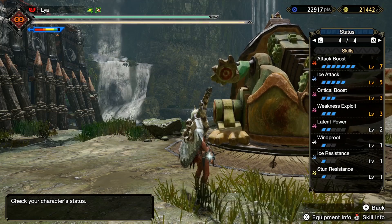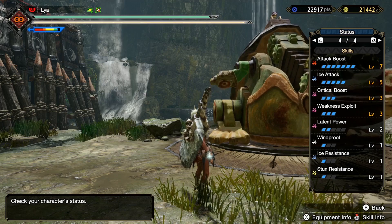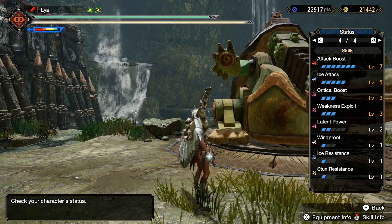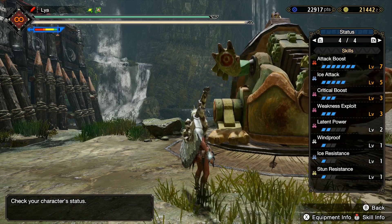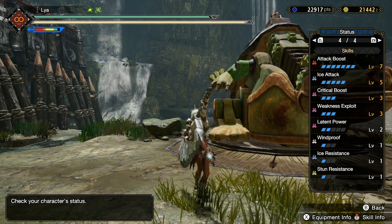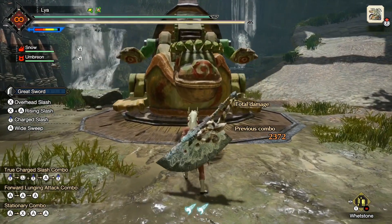Once you put all that together, you will have Attack Boost level 7, Ice Attack level 5, Critical Boost level 3, and Weakness Exploit level 3. Other than ice resistance and stun resistance, the rest is just a byproduct of the armor pieces you're using. All in all, as you can see, a very powerful armor set.